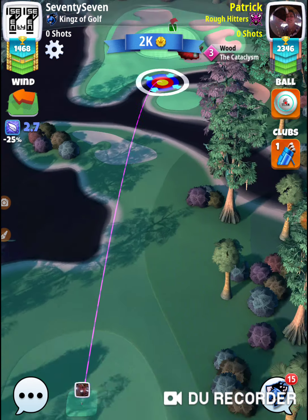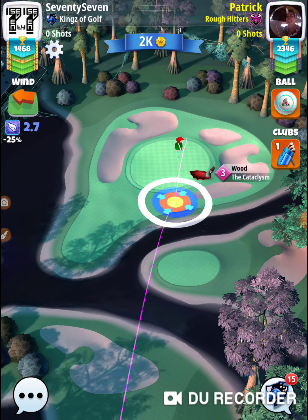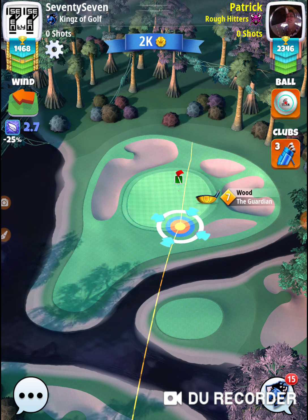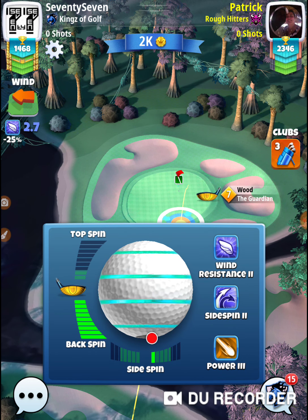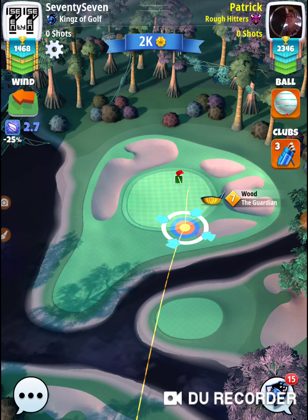My opponent goes first. They got a cataclysm, so they're going to play from the other side. I'm going to change to a guardian and play from the other side — this is what I've been doing all week. Max backspin and about 2.5 left-hand side spin. It'll straighten the ball up right towards the cup.